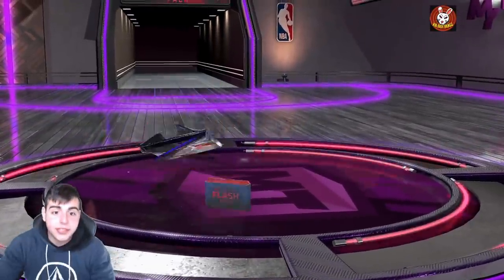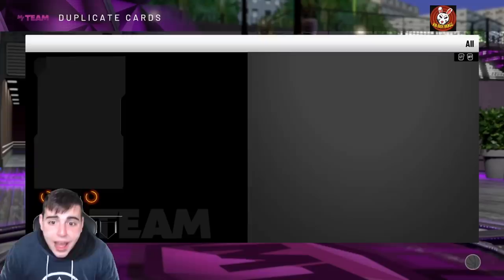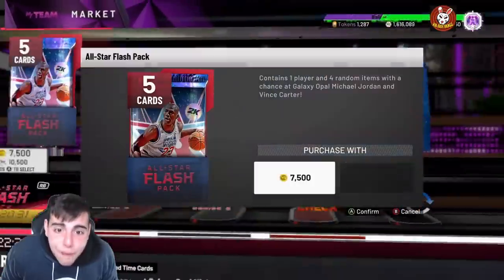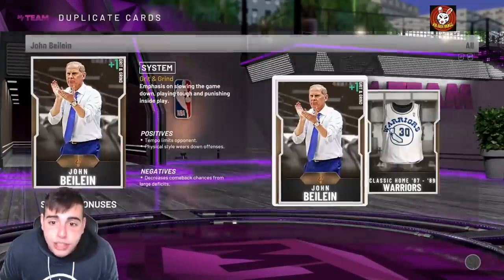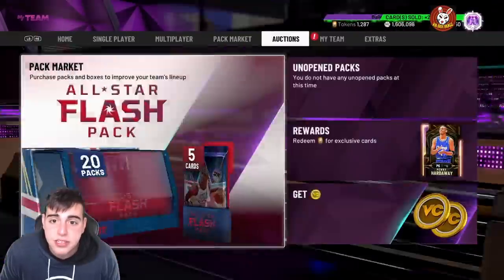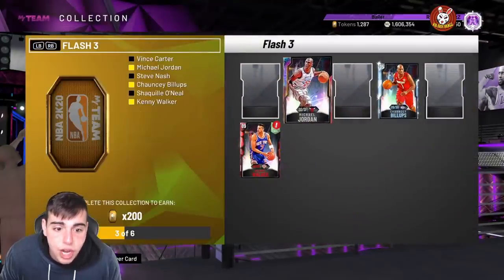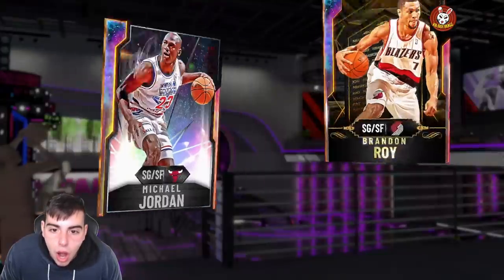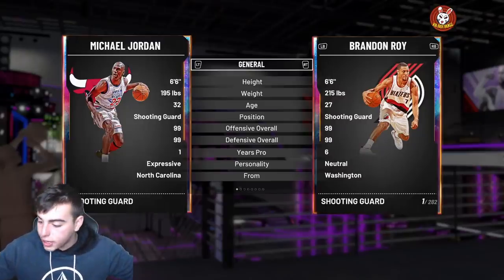Two more packs to go but I don't care what we pull — we got our first Opal ever in a pack. We got freaking Michael Jordan, bro! I've never pulled an Opal ever. I'm freaking out, I'm sorry I'm loud and obnoxious, but you gotta understand what I'm feeling right now. Honestly, I have to sell him — how much is MJ? Should I keep him? I just pulled Michael Jordan! I'm putting this on Twitter — this is freaking insane.